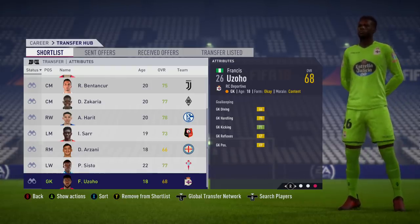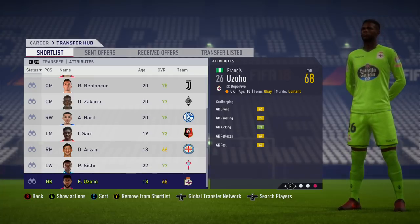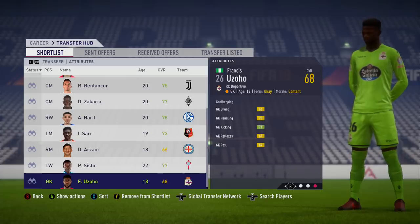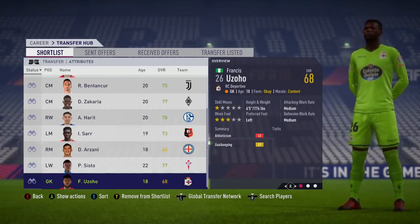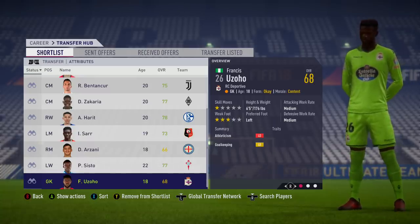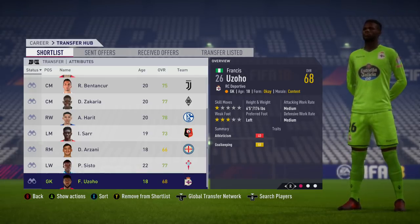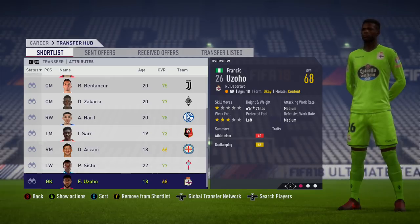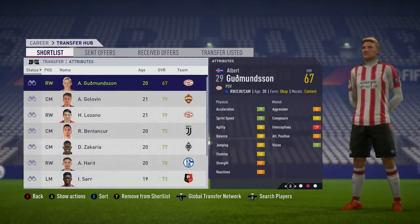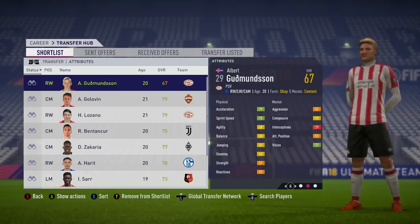Next we've got the Nigerian goalkeeper Francis Uzoho, who unfortunately didn't keep a clean sheet against Croatia — mainly because the men in front of him were so poor. This guy has really got a bright future ahead of him. 68 overall at just the age of 18 on this game, playing for Deportivo La Coruña in Spain. He's Nigeria's starting goalkeeper and is very decent indeed — very tall, commanding in the air at six foot five. He's just a ridiculously good goalkeeper and the only goalkeeper on this list. You can pick him up for about two or two and a half million, so if you're tight on cash in a career mode save, definitely look out for him. He might get a boost going into FIFA 19 if he plays well at the World Cup.